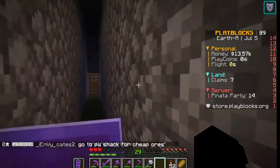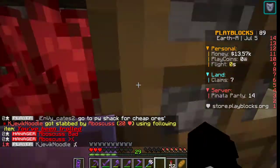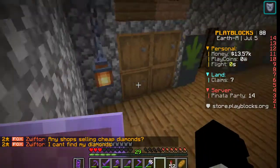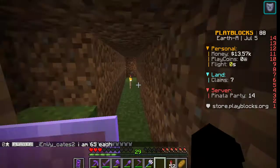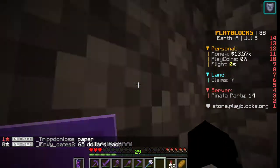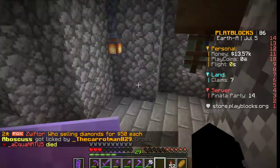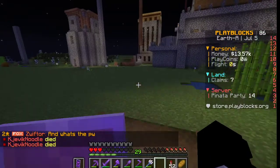In here we have a cactus farm. This is someone's room - his name is Sugar Sour Patch Kids. This is our farm area. We have this room down here and then a tunnel that leads to the outpost tower. We're in the outpost tower now, which is actually going to become sleeping quarters - it's already a shop but it's also going to become sleeping quarters.